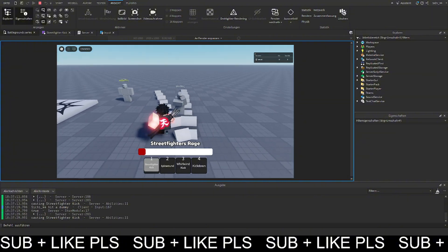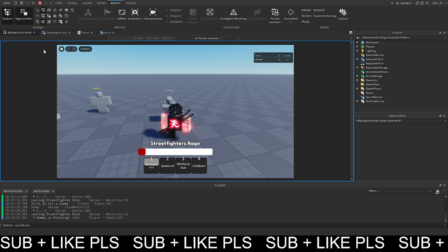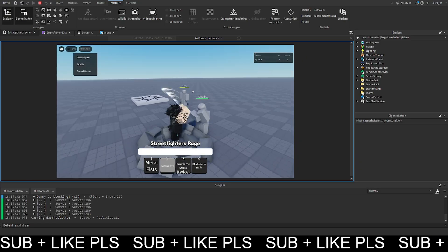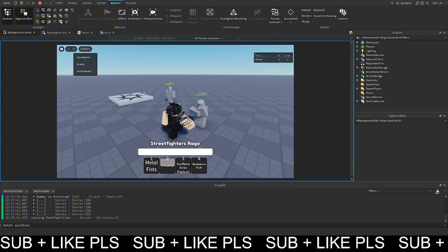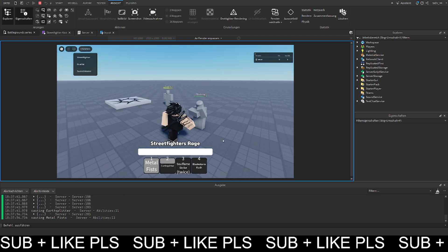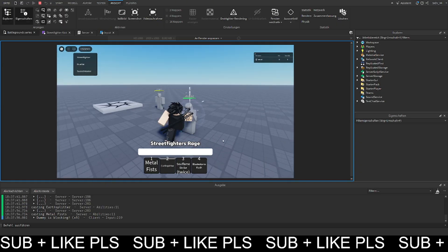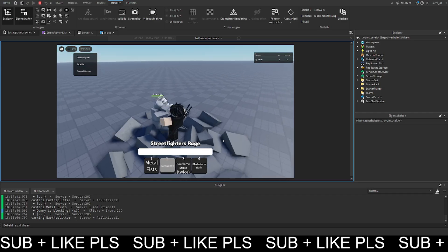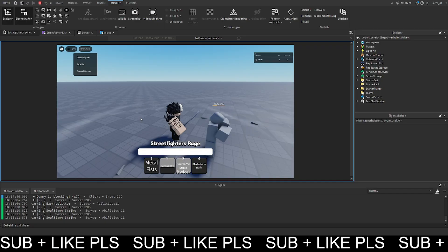When we hit the blocking dummy, the blocking VFX appears and no damage happens. If we change the character to the Salt Master and use the earth splitter, the dummy still gets affected. The metal fists are getting blocked, but the earth splitter breaks the block and the soul flame strike also does.